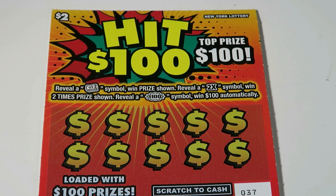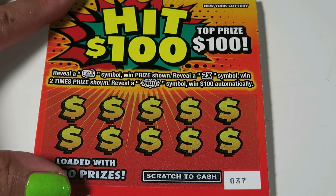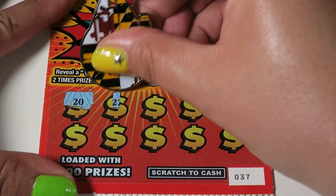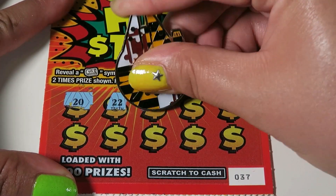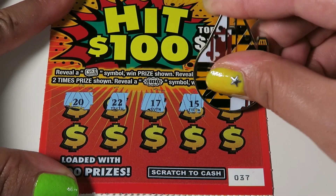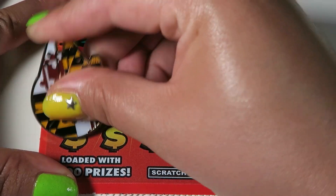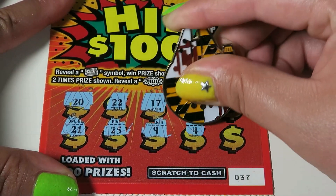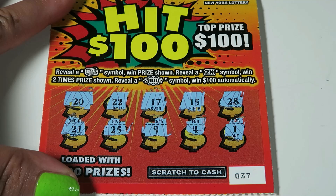Hit 100s — you are looking for a stack of bill symbol, a 2x, or a $100 burst. There are no numbers to match; you're just looking for symbols. Starting with ticket 37, our symbols or numbers are 20, 22, 17, 15, 28, 21, and 25. Look at all those 20s. Nothing on 37.